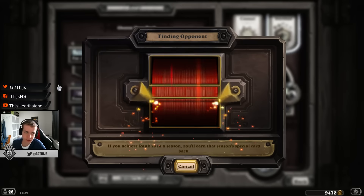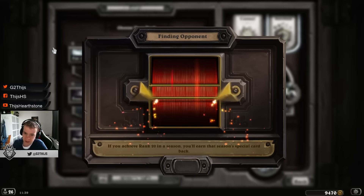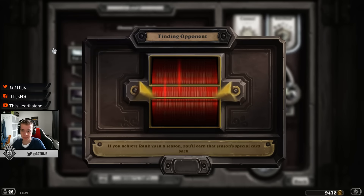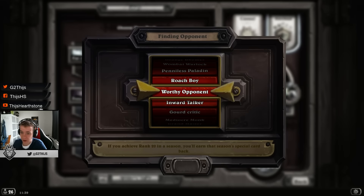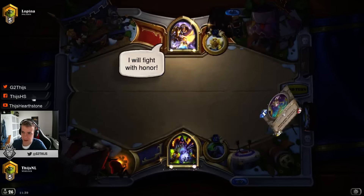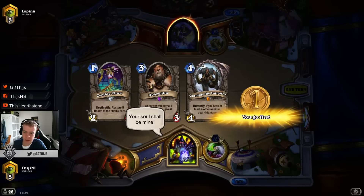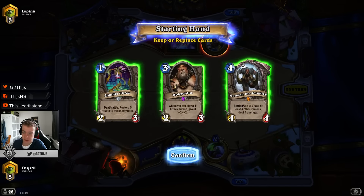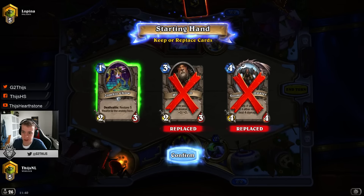I tried Hobgoblin in some decks before but never really tried it a lot. I just played it on the ladder on stream for people watching. I have played this deck already sometimes and it's a really enjoyable deck. Hobgoblin is an amazing card. Okay, so we play against Paladin. I am happy that we face Paladin because Paladin is a matchup you face a lot on the ladder now. It's one of the most common classes on the ladder, especially Secret Paladin, so we're gonna see what we can do against Paladin.